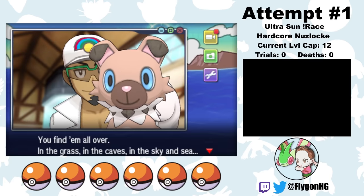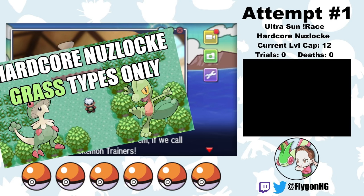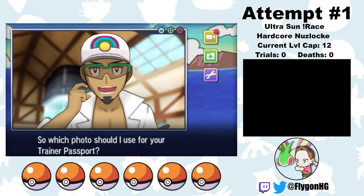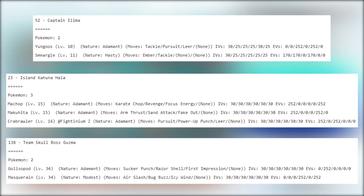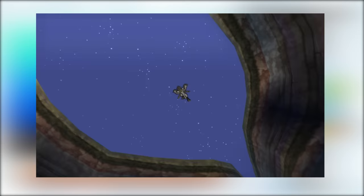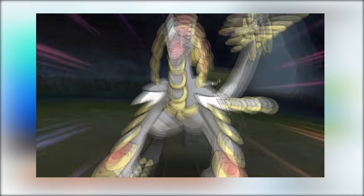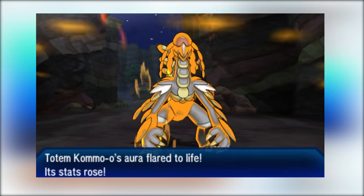In most of my Hardcore Nuzlocke videos, I have some additional set of rules to make the Hardcore Nuzlocke even harder. Usually it's a monotype run or some theme that limits the Pokémon I can catch. But in this video, it's just a plain old regular Hardcore Nuzlocke. Ultra Sun and Ultra Moon are easily the hardest Pokémon games to Nuzlocke outside of ROM hacks — the only mainline game where trainers before the post-game have fully EV-trained Pokémon with near-perfect IVs. The totem challenges also pit you against powerful Totem Pokémon that get omniboosts and can call allies, making battles two-on-one.